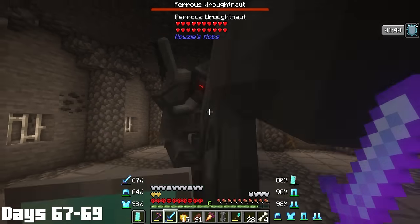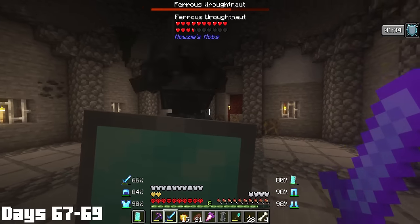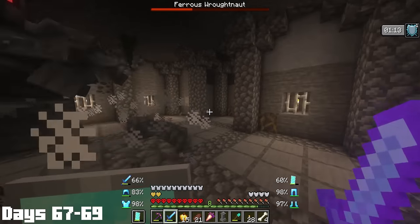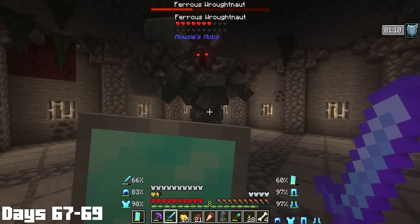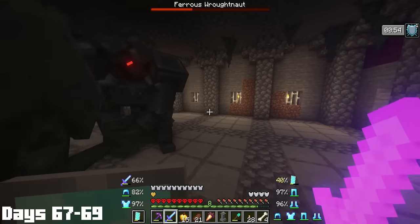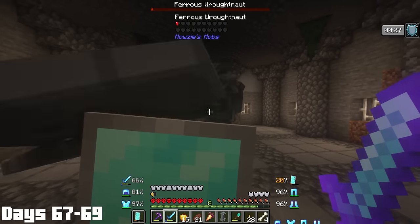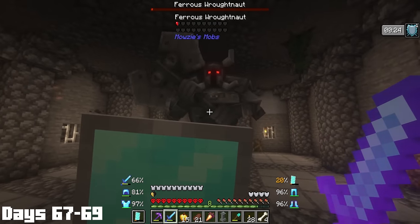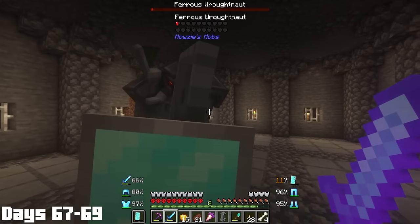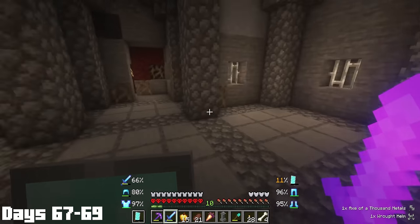Each one of these big strikes dealt over 10% durability to my shield, which meant I could not have this fight lasting too long, otherwise I would be a complete goner. I did eventually figure out that I had to hit the sword stabbed in his back to damage him. Thanks to our beastly sword, all it was going to take was about 3-4 hits to kill him. But if this guy managed to hit me, I may very well get one-shot. Eventually I got the third shot on the big boy and he was down to only half a heart. He tried to full-on wombo combo me, but I dodged it, took him down, and just like that he dropped me a rot helm and the axe of a thousand metals, which sounds sick.